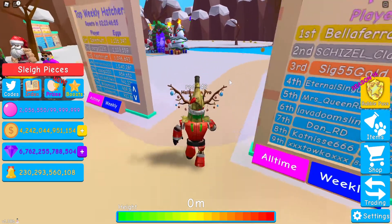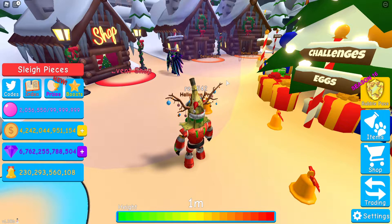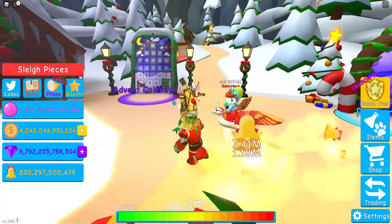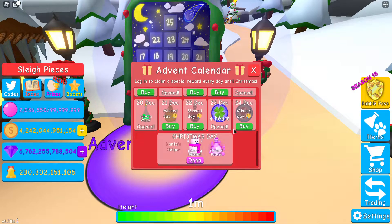It looks like we can pick up the 25th free pet in the advent calendar for Bubble Gum Sim today. If you missed a day, I'm not sure how long you have to claim it — usually one day, but this is Roblox, so I'm not sure how long this will last. Today resets every day at 7 p.m., so you have 24 hours to pick this up.